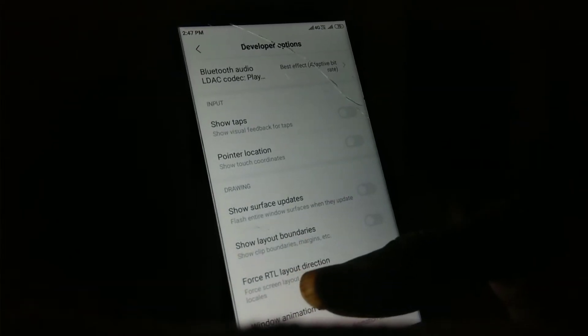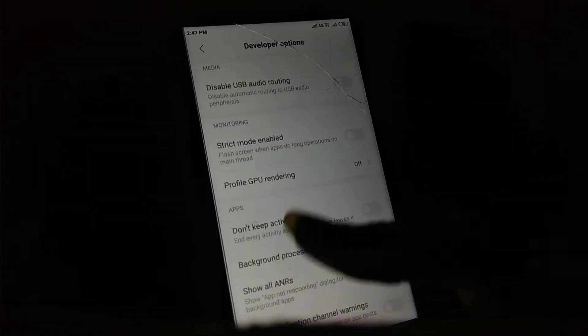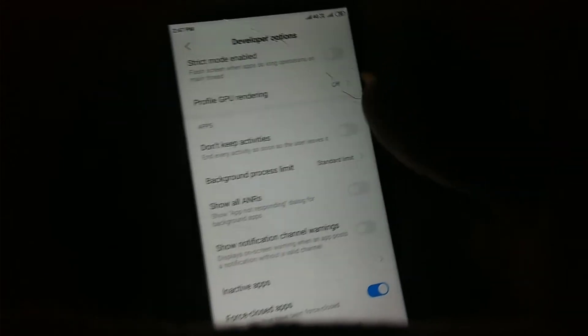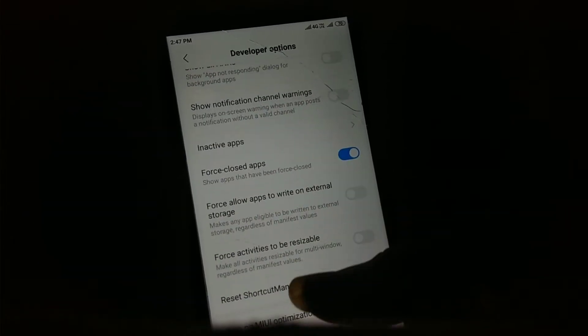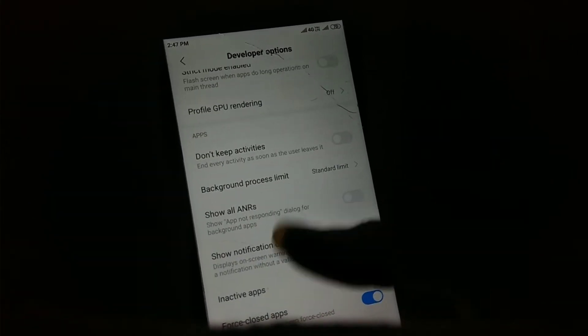Next feature is don't keep activities — this is a new feature which saves more battery by closing background running apps. Next feature is notify about iris — it will show you if any iris feature is working in the background.